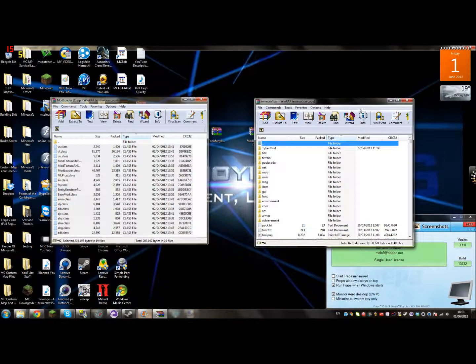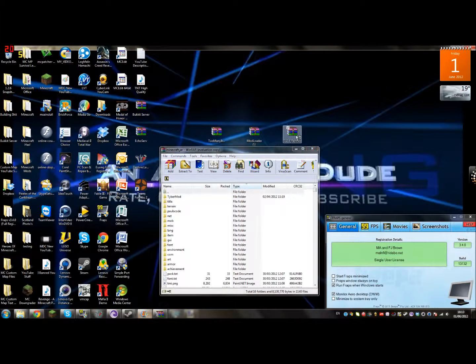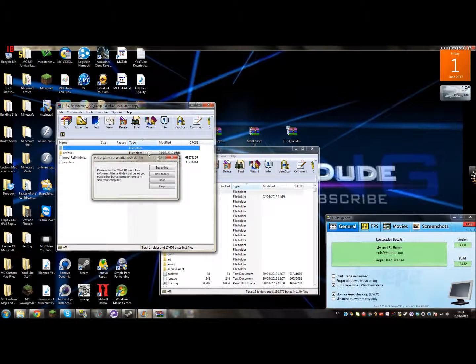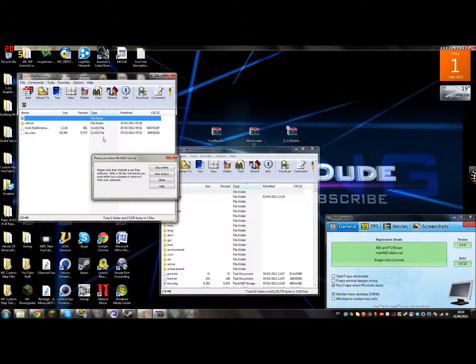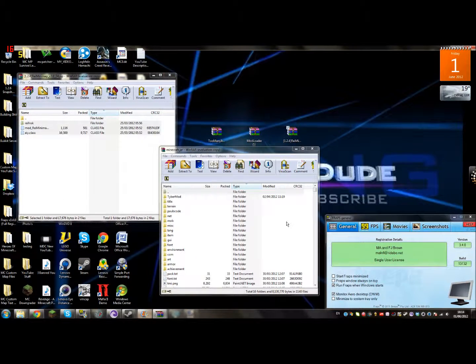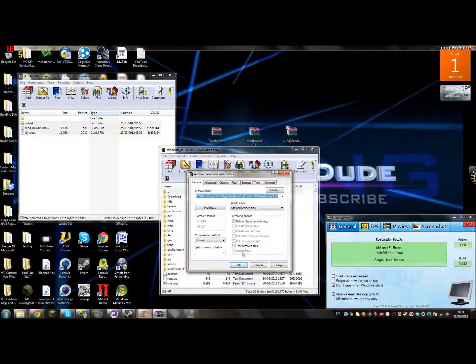Once you've got Mod Loader done, you want to then open up Rei's Minimap. Then you just need to drag these files into your minecraft.jar and you are done.